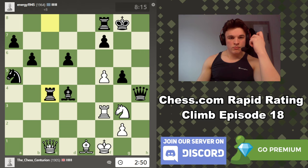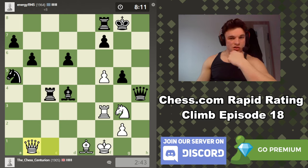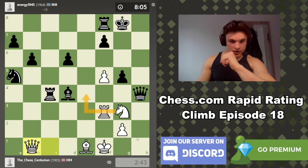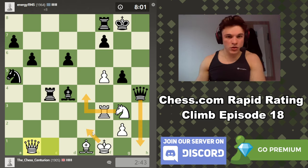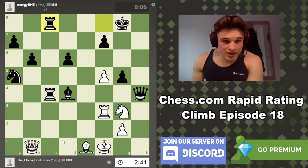Where do we even put our queen? This is nowhere good. Maybe d1? Maybe b1? Let's go to b1. This is horrible. I can't even play a move like Ne4 because this will be mate eventually, because my king will be forced out — currently my knight controls that square. Now he's going to come to c1. Brilliant. Bishop d2, then rook c2.